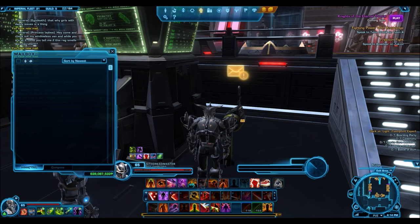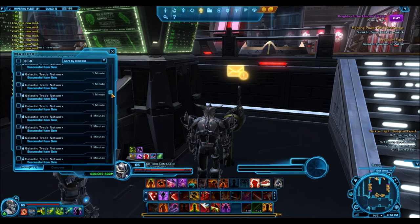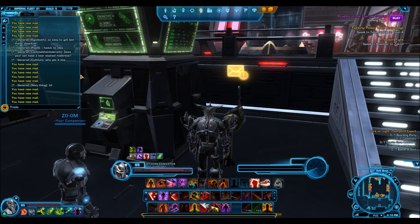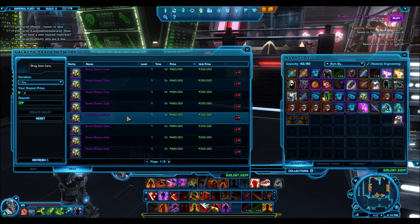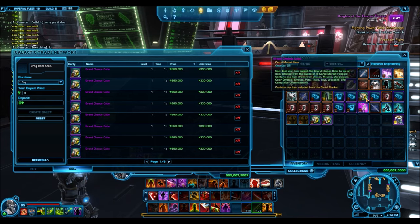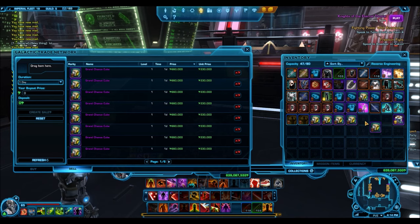One of the reasons grand chance cubes and companion gifts are such awesome items to sell on the GTN is because you usually only need one or two buyers. If you want to sell thousands of companion gifts or grand chance cubes, you only need about one or two people to buy a large group of them. When someone buys grand chance cubes off the GTN, they don't just buy one or two - they're usually buying 10, 20, or 30 at a time, and with companion gifts people often buy them in the hundreds.